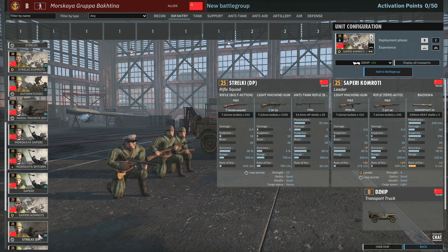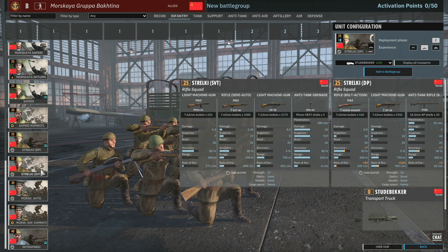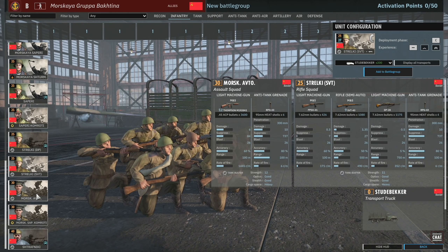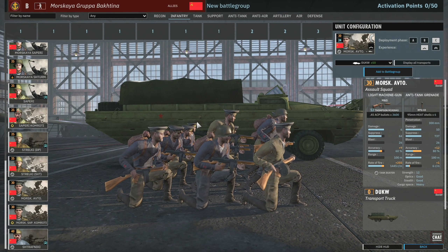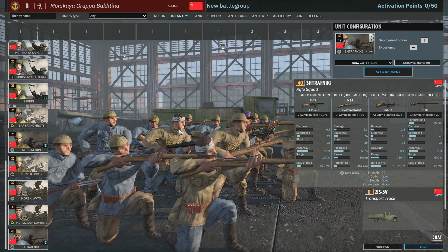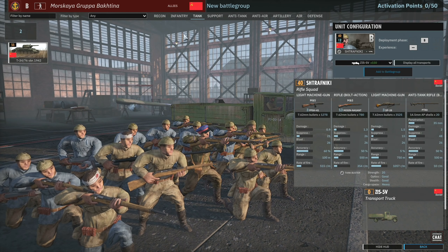There's Sapari available in Phase B, Thrauki DP available in Phase C, and Thrauki SVTs separately. I think this has been a change made to most divisions now. Moskaya Aftos is probably one of the strongest close-range infantry squads in the game at the moment. And Moskaya Sapari Gamroti are nice because you get a lot of them in a squad. Then Straffs available in Phase B.